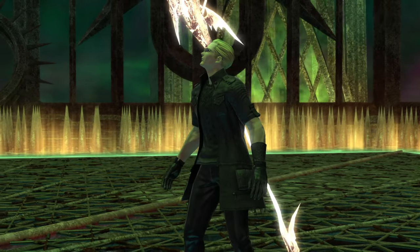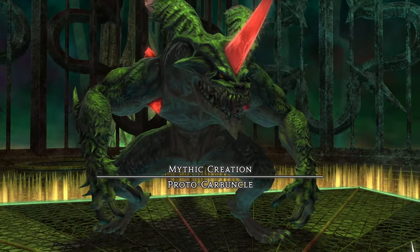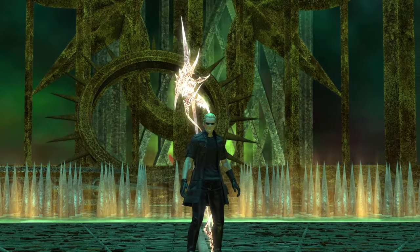Welcome to my Abyssos: The Fifth Circle guide. This fight puts you against the Proto-Carbuncle, who is pretty simple to deal with. Most of what makes him difficult is markers that call too much attention to themselves for what actually happens. Let's get into it.